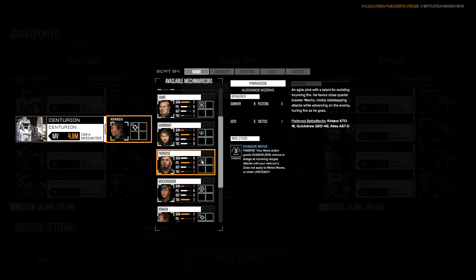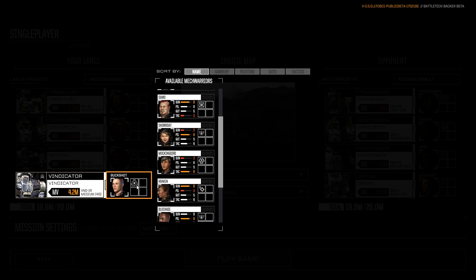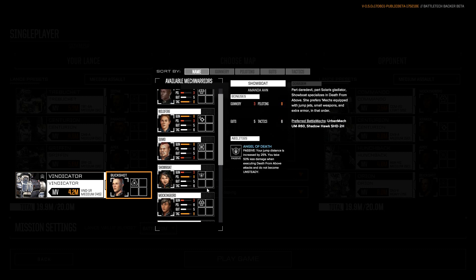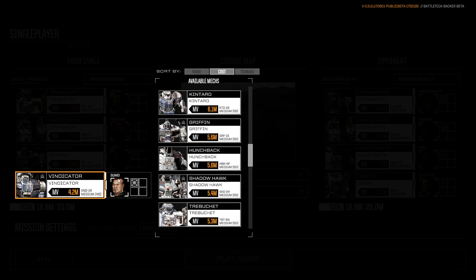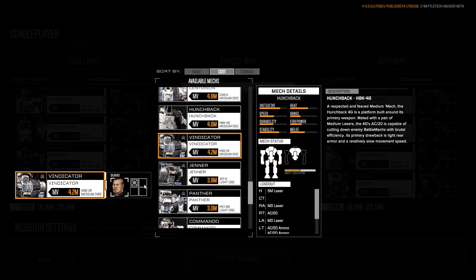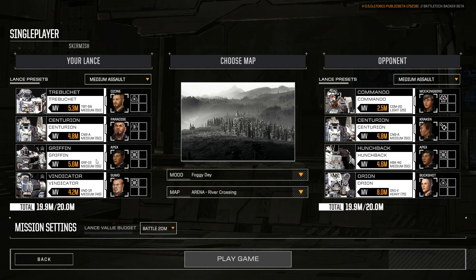Paradise is my most favorite pilot because he has a trait: every time he moves, he has a chance to dodge, which is great. Then the Vindicator gets a pilot with precision strike, because the Vindicator has one PPC with really good range and the rest is just support weaponry. If it only fires one weapon, it's perfect — it gives you a wonderful buff that ignores cover.